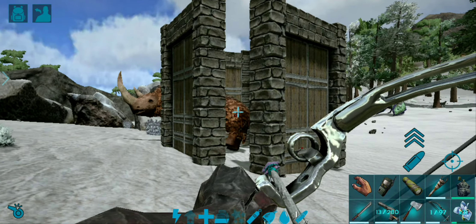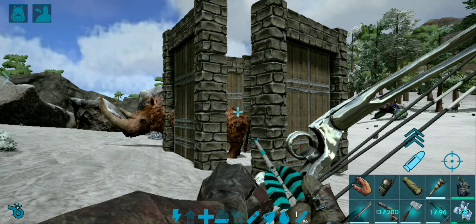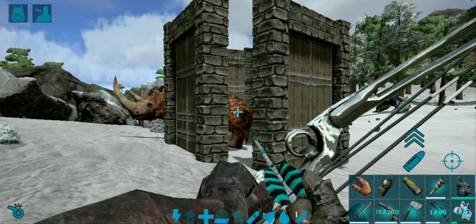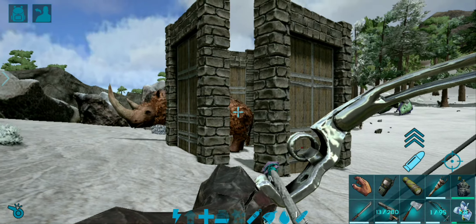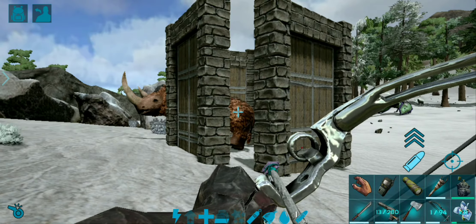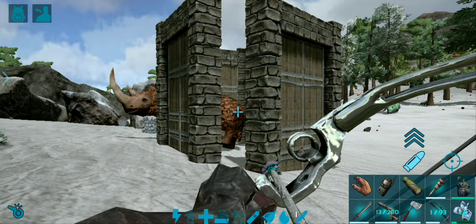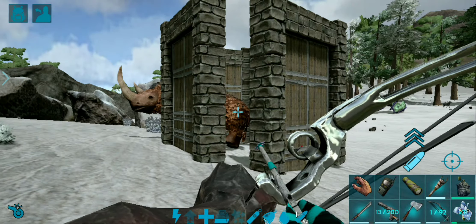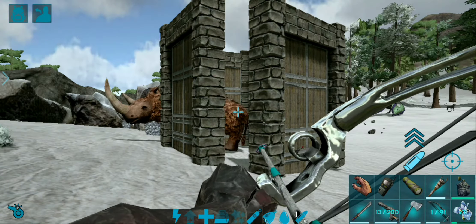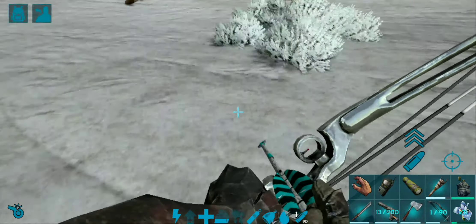Direbears will be a great threat in this region and Rexes as well sometimes. Tranq arrows might get this guy killed, so it's better to use toxicant arrows out of a compound bow or crossbow, and tranq darts and shocking tranquilizer darts. That small gap is not enough for it to get out of the trap but it's enough to trap it inside and for you to get out. Just keep tranqing this guy, keeping three seconds between each shot. These guys are really heavy hitters and powerful.